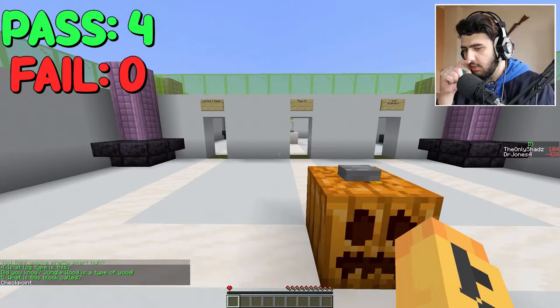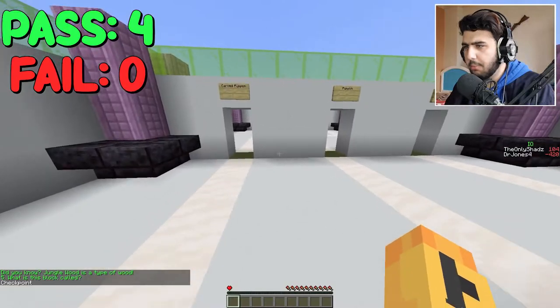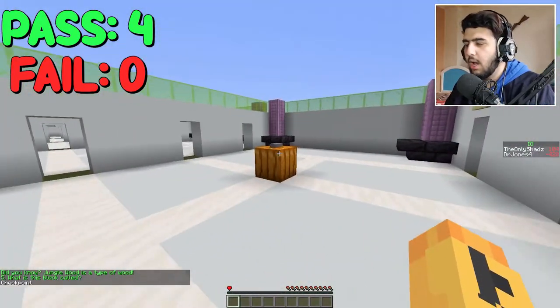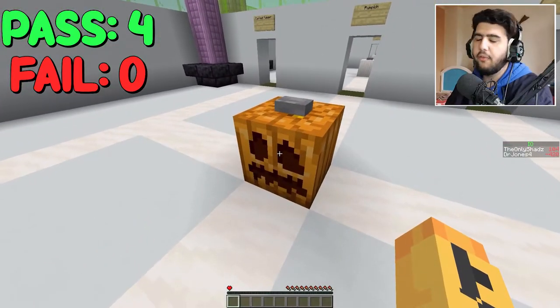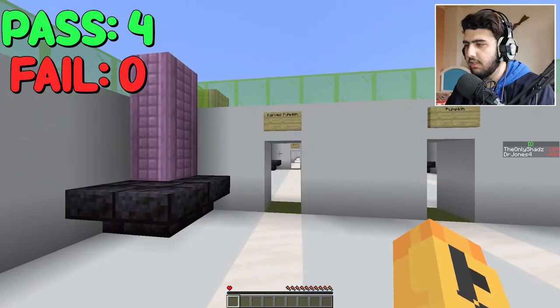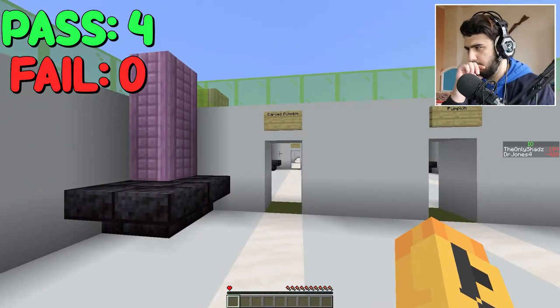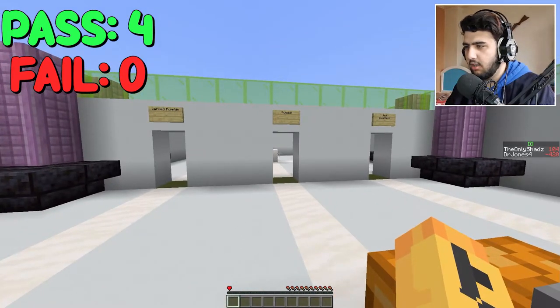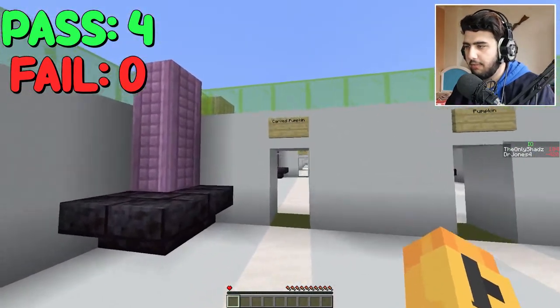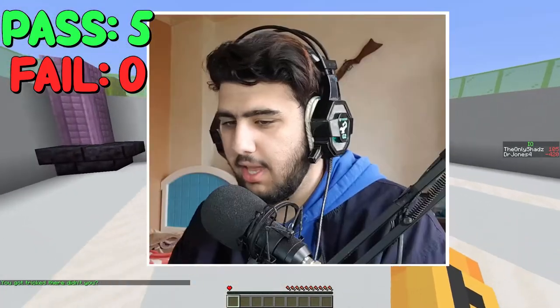Checkpoint. What is the block called? Pumpkin. No. Crave? No. Jack. Jack-O-Lantern. It was like that. Wait — oh, if it was off? It's just pumpkin. And the new update... pumpkin if it has no face. But if it has a face, it's carved. Yeah!